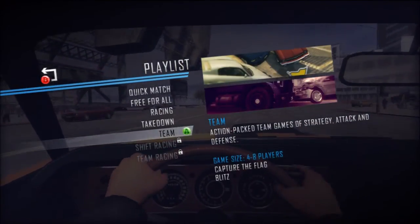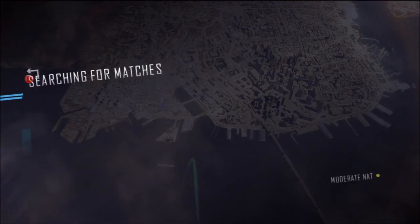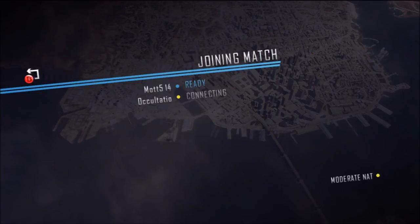I'm going to jump into a team match here, let's get started with that. Searching, waiting. You have a moderate NAT type — this is going to result in slow matchmaking. What does NAT mean? I have no frigging idea, but it's moderate. Oh, I'm joining a match. I was trying to drive around and find the alley from the start of the game and it wasn't working so well.